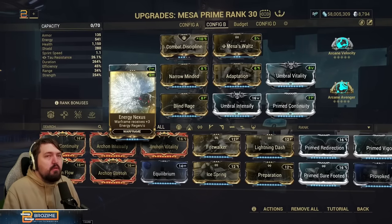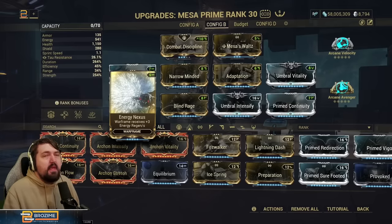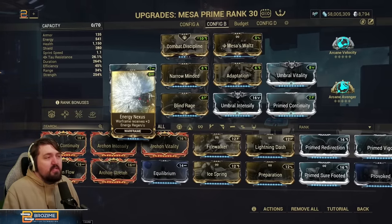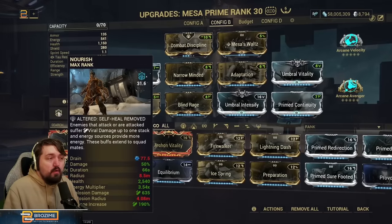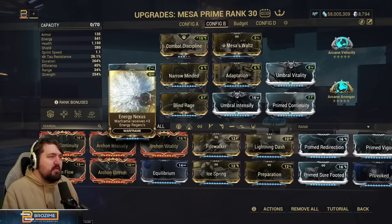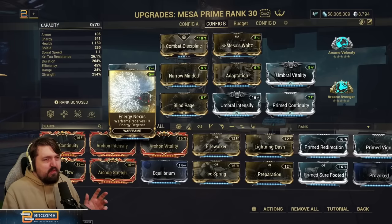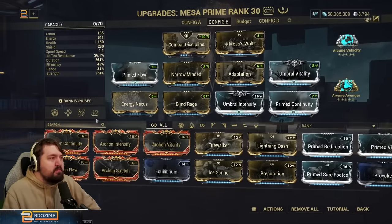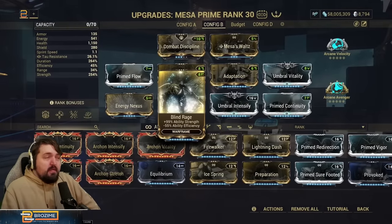We have a ton of energy capacity with 541 energy from Prime Flow, and filling that back up is Energy Nexus alongside usually Zenerik, though you don't need Zenerik. Energy Nexus is a brand new mod that gives us three energy per second regen. Normally, because Mesa is a channeling Warframe this will turn off, but I think Energy Nexus is so good specifically with Nourish — because it is multiplied by Nourish — that it is worth using here over something like Fleeting Expertise, and it refills so quickly it's extremely convenient.